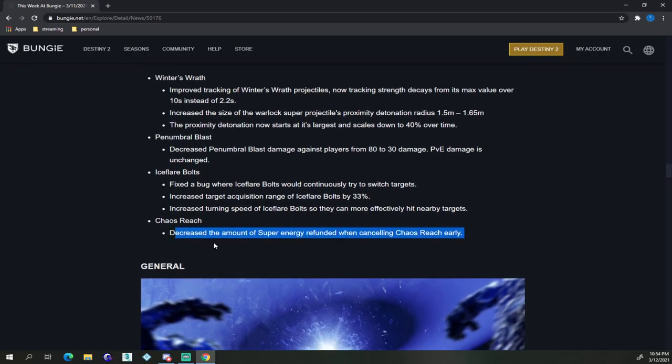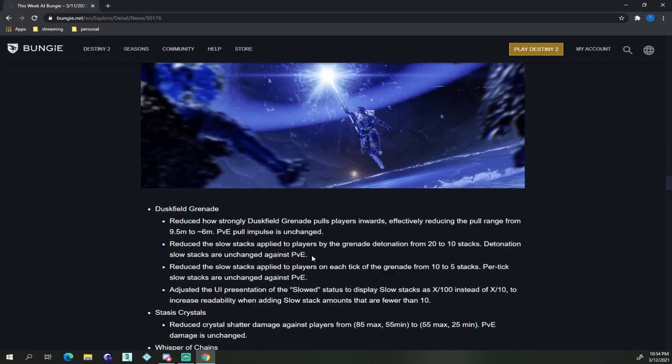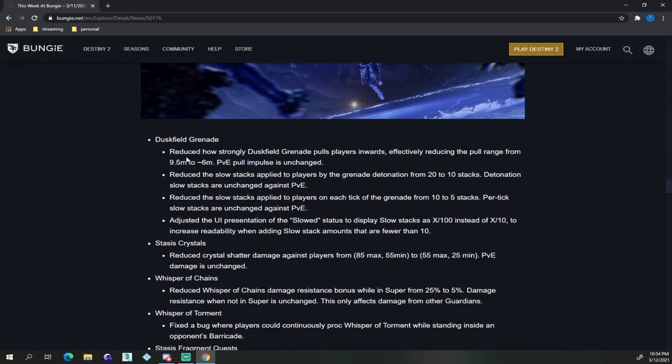Chaos Reach: decreased the amount of super energy refunded when canceling Chaos Reach early — I remember that, that was a big problem. Duskfield Grenade: reduced how strongly the Duskfield Grenade pulls inward, effectively reducing the pull range from 9.5 to 6 meters. PvE impulse is unchanged. Reduced the slow stacks applied to players by the grenade detonation from 20 to 10 stacks. Detonation slow stacks are unchanged against PvE.